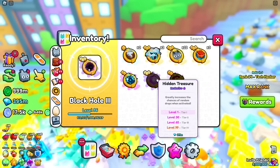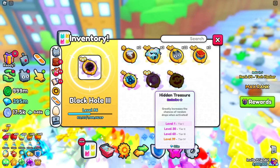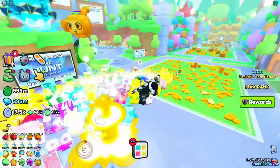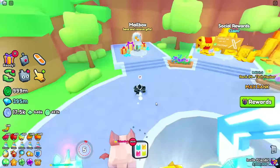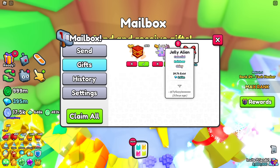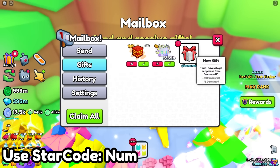I could probably transfer the hidden treasure ultimate from my main account over here if I need to. The really good thing is he has the black hole in chat at level 96, so it's very close to being fully maxed out. Let's check the mailbox — he has some stuff here. We got one from verified, just TNT crates, one from his alt account, and a "can I have a huge pet please" from brand sir nerd too.